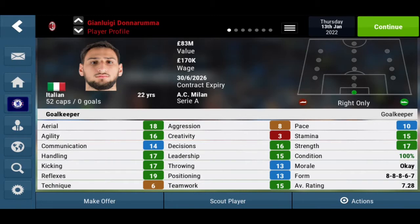Decision making has gone up. Leadership has gone up. Throwing and positioning have gone up by a bit. Teamwork is 15, which is good. Pace is 10, stamina is 15, and strength is 17.